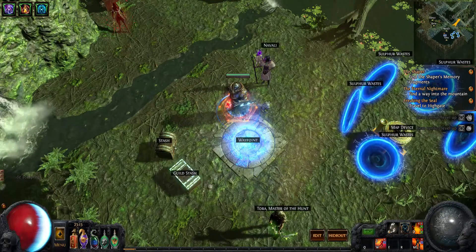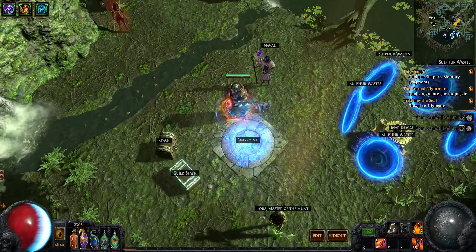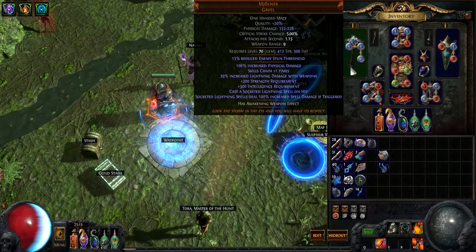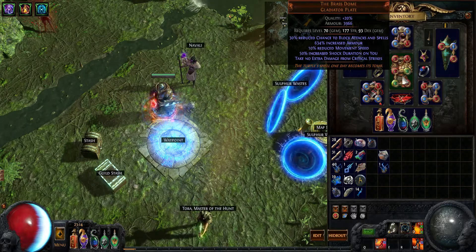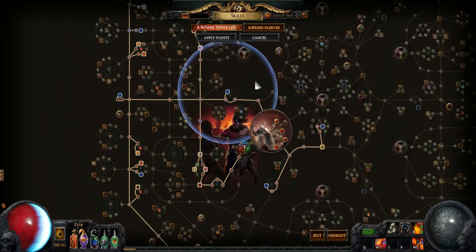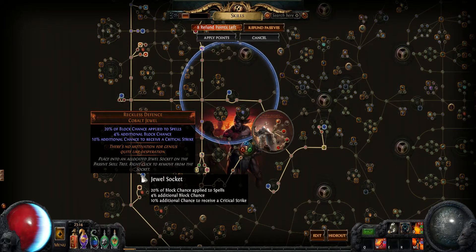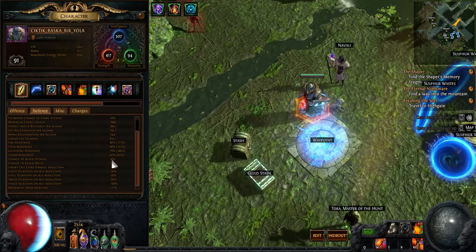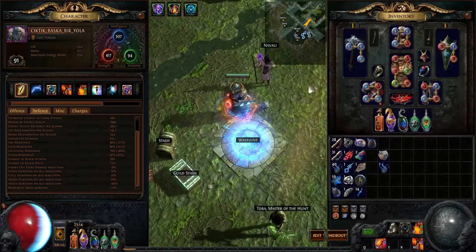Hello everyone, this is my first English build guide. Today I try to explain my Mjolnir build. This is a little different from other Mjolnir builds — I try to be more tanky. I used Aegis Aurora and Brass Dome, which gives 30% reduced chance to block attacks and spells with Brass Dome. I use Reckless Defense cobalt jewels — I used seven of them. I got 38% block for attacks and 53% block for spells, very tanky.